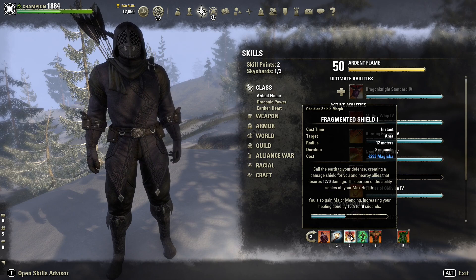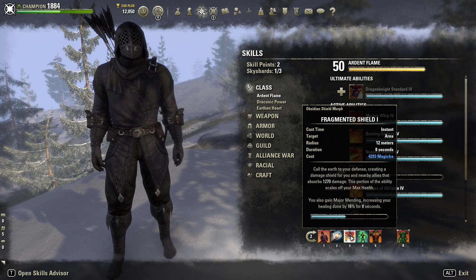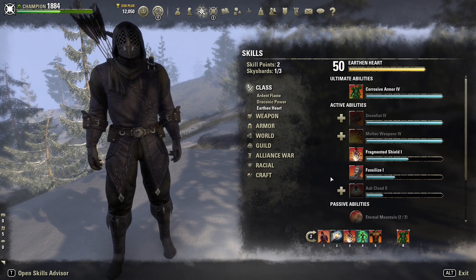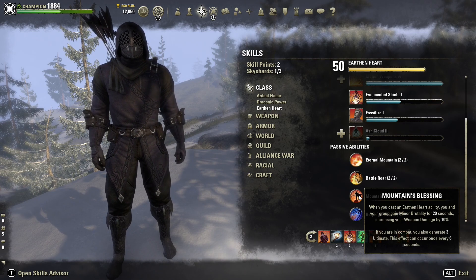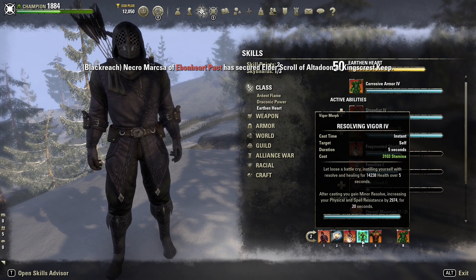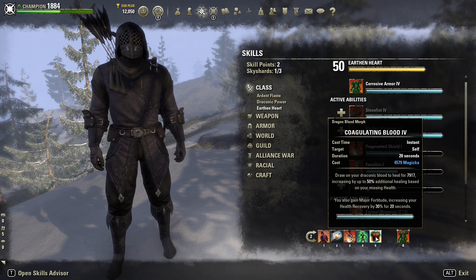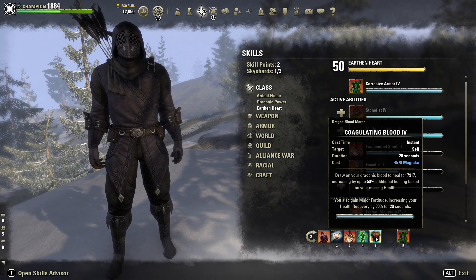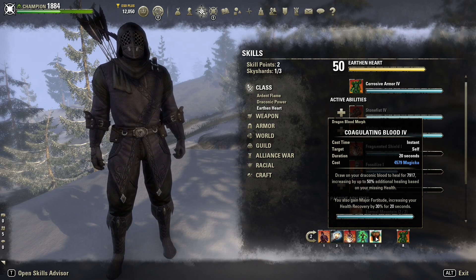I've gone with Fragmented Shield — it calls forth a small shield that barely helps, but you get Major Mending increasing your healing done by 16%, which is huge. I'll use this first to get a tiny shield and then spam heals to go straight back up to full health. It's also an Earthen Heart ability so it procs the Mountains Blessing passive for Minor Brutality, giving us an extra 10% weapon damage. Then of course Resolving Vigor — huge heal over time, must have, gives Minor Resolve. And Coagulating Blood — super strong heal, heals for a huge amount and increases by up to 50% based on missing health. You just want it for that burst heal.